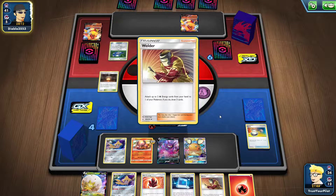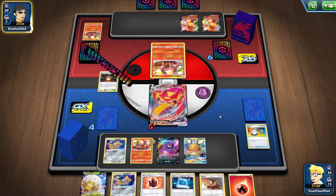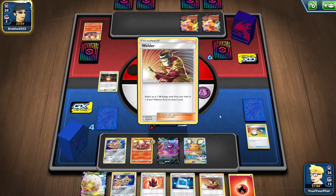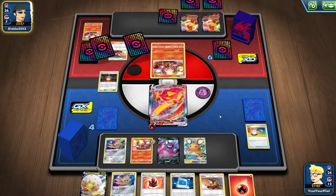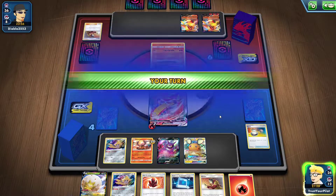Victini VMAX can do 220 for two energy to a V or VMAX. And we're still in the GX format unfortunately. So if you're hitting a GX, then Victini VMAX becomes really bad. That's why I said in my video that post-rotation Victini gets really good, but Centiskorch not so much.